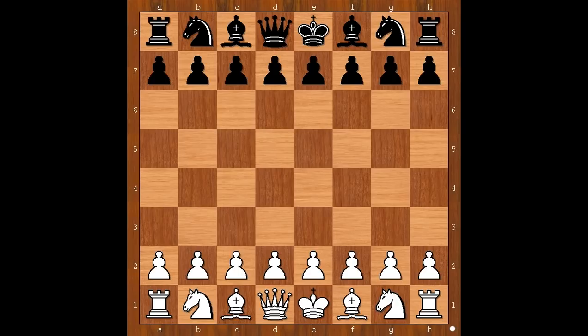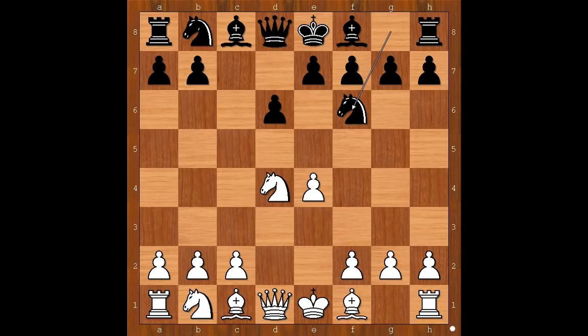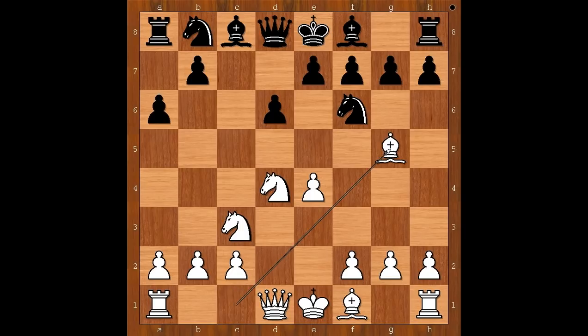Rashid Nezhmetdinov started with e4. Enrico Paoli played c5 — the Sicilian Defense. Knight to f3, d6, d4, c takes on d4, knight takes on d4, knight to f6, knight to c3, a6 — the Najdorf variation of the Sicilian Defense. Bishop to g5, the standard move. e6. White to move, Nezhmetdinov played queen to f3.